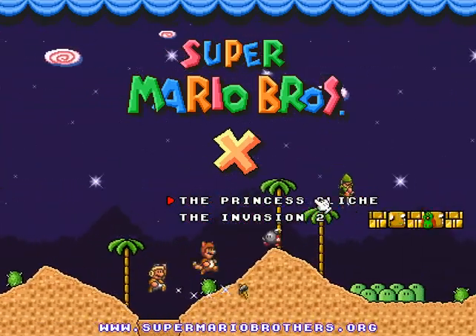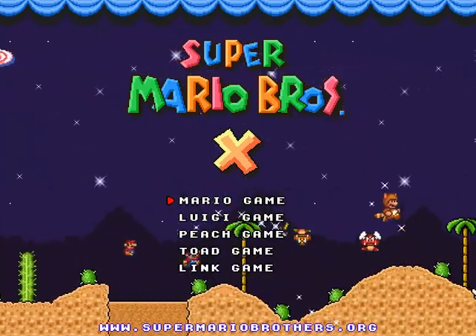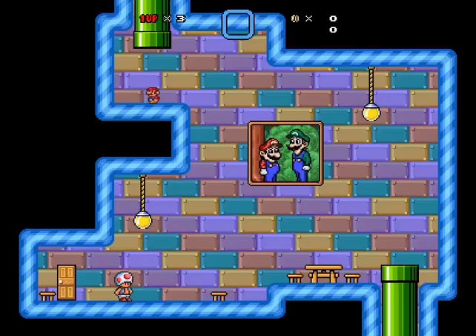As you can see, 'The Princess Cliche' — that's the one we're going to be checking out. Let's get my cursor out of there. We'll do a Mario game and just get started here. Alright, check this out, so this could be totally blind.